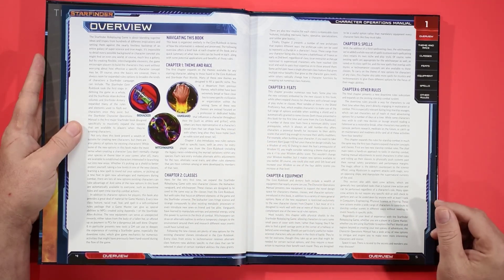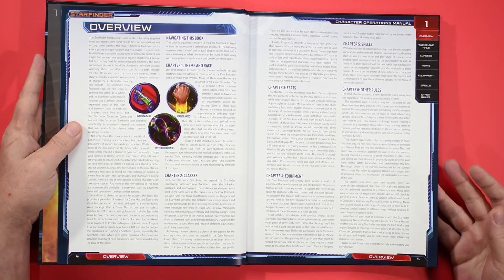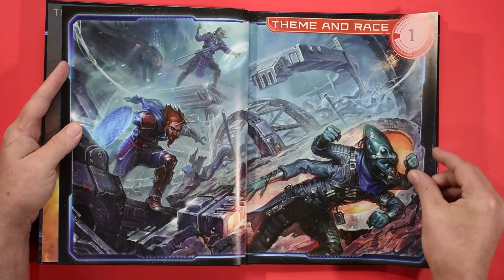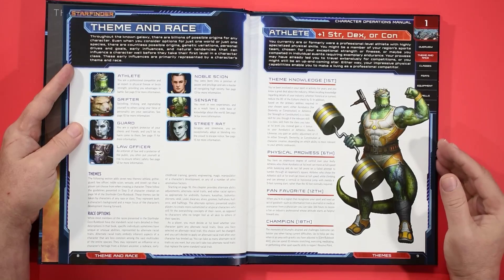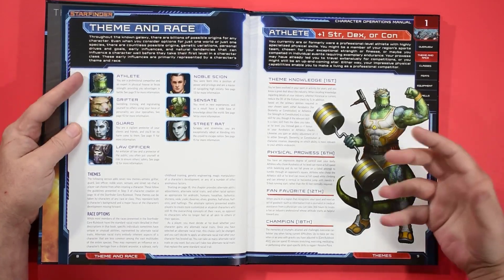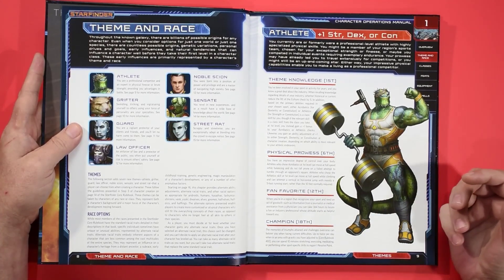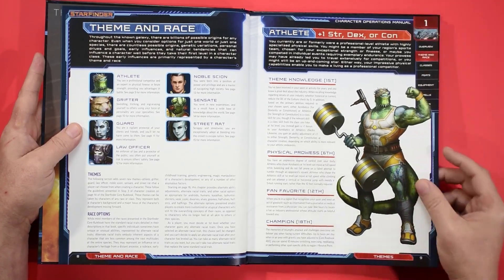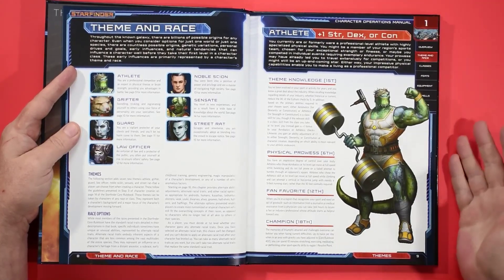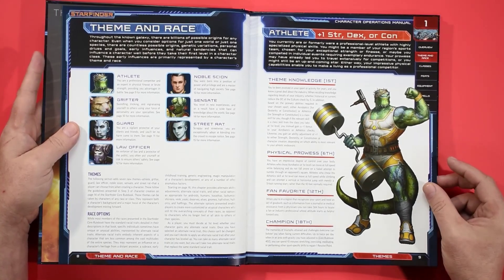One of the aspects I like about both Starfinder and second edition Pathfinder is the ability to really custom-tailor your characters to the sort of character you want to play. In my opinion, you've got far more options for customization in Starfinder and Pathfinder than you do in 5e-based games — not that I'm knocking 5th edition D&D whatsoever. I'm just saying you tend to have a lot more options at your disposal with Starfinder as well as second edition Pathfinder.